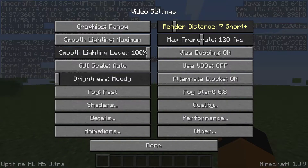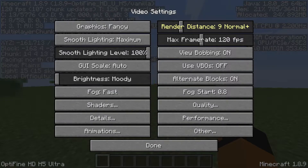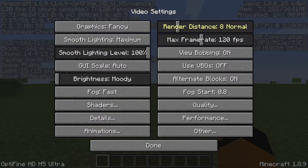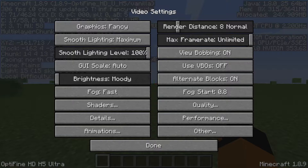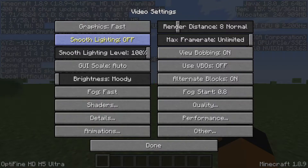First of all, turn your render distance to 2. I would turn it to 4 through 8 to show you, but 8 is a normal scale. Turn your max frame rate to unlimited so your max frame rate can go as high as possible. Turn your smooth lighting off and turn your graphics to fast if you want your FPS to go high.